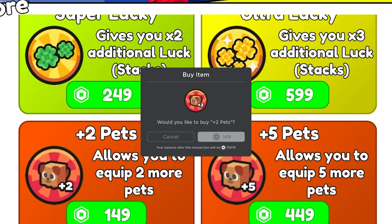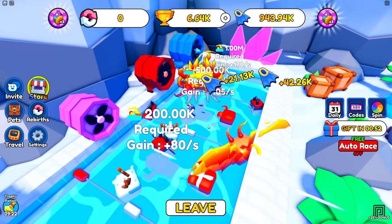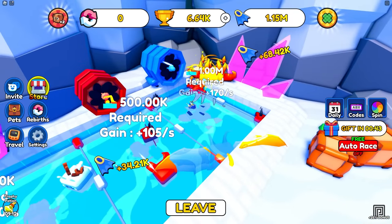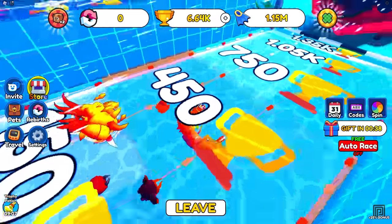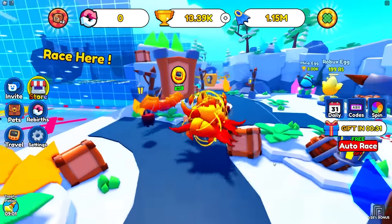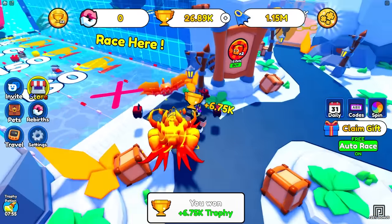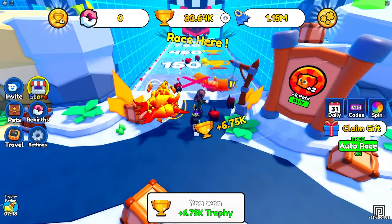Let's buy the 150 robux plus two pet equip — it's a lot cheaper. There we go, now equip two more pets. I'm getting so much more speed every time — I'm almost at a million speed right now. 960,000 — there we go, I'm at a million speed now! I can use the million speed turbine. With a million speed I'm sure I could just beat this thing. Come on, million speed has to be enough. Yes, I made it to the end! I got 6,000 trophies, and it's 75,000 for the next area. I'll turn on auto race — I get 6.75k every time and the auto race works.